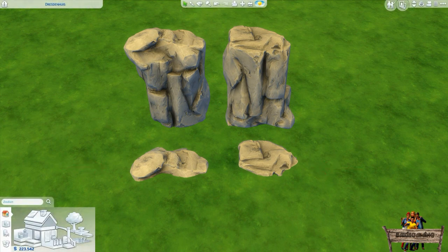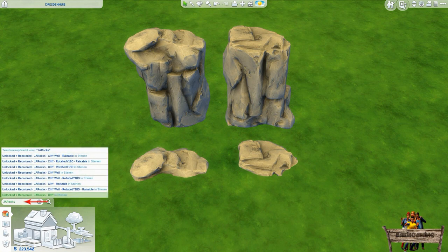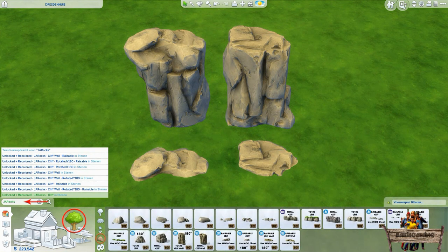Just like the other cliff rocks from the Jungle Adventure game pack, these can also be easily found in build mode by typing 'JA rocks' into the search bar. Another, maybe easier way is to simply go to the outdoor section by clicking the tree icon and then clicking the rock icon.